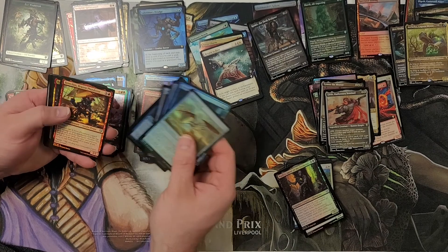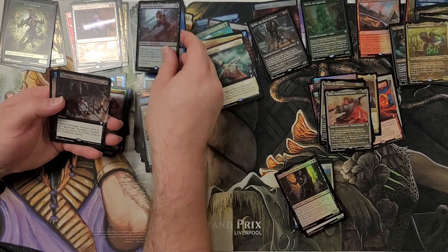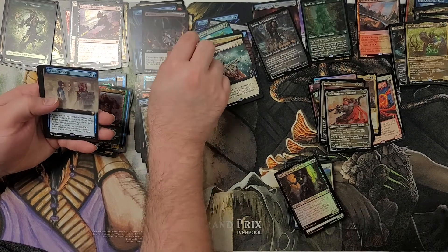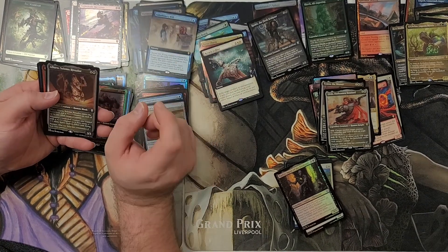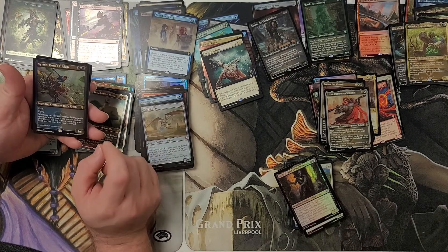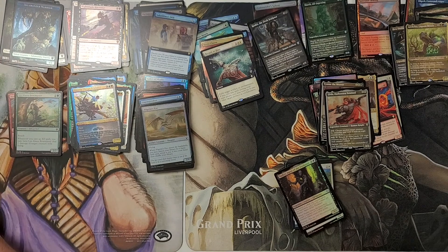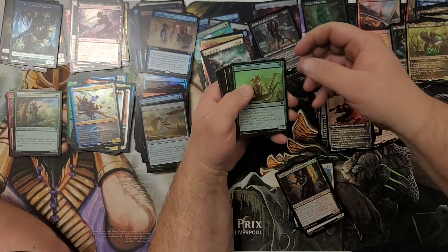We've got Nightshade Harvester, Victimize, Sakashimi's Will, Allura, Bruce Tarl, and Una's Trickster. Let's see what we got here — last pack.